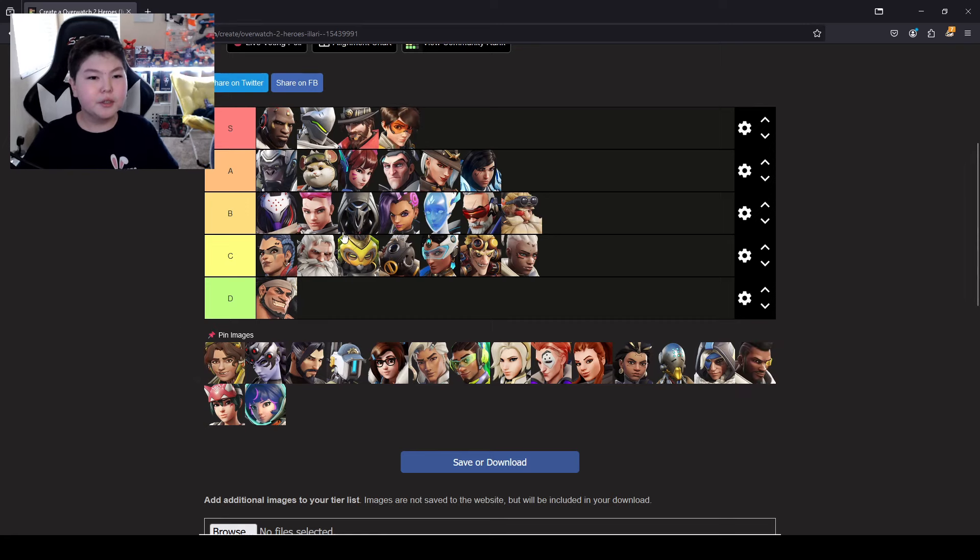Tracer is S tier for sure. She is a very skilled player. The question is where in S tier — Tracer takes more coordination than Cassidy, but Cassidy takes more aim. For now we'll put her at the back of S tier.